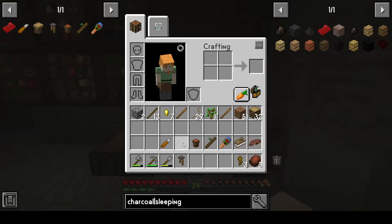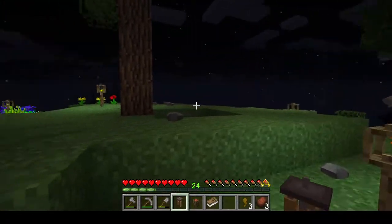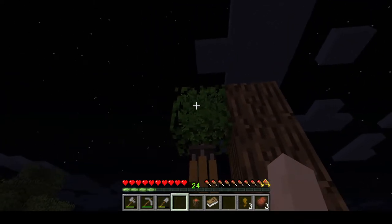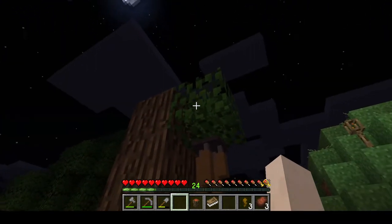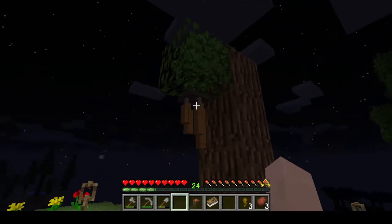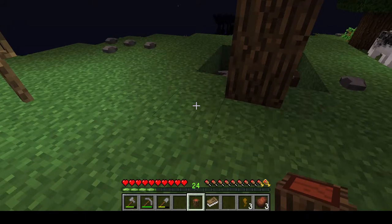So I'll take the chime, the drum, and grab the Totempedia — things are set up and ready over here. I'll put down my chimes on a leaf block; on a leaf block it will be more likely to make noise. It doesn't have to be a leaf block but I think it jingles a little bit better from my understanding — I haven't done any concrete testing on this. Then I'll put a drum down as well.